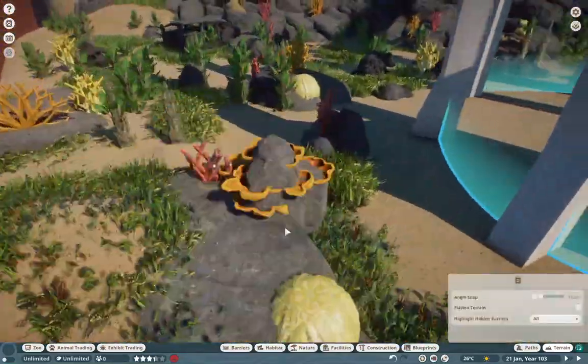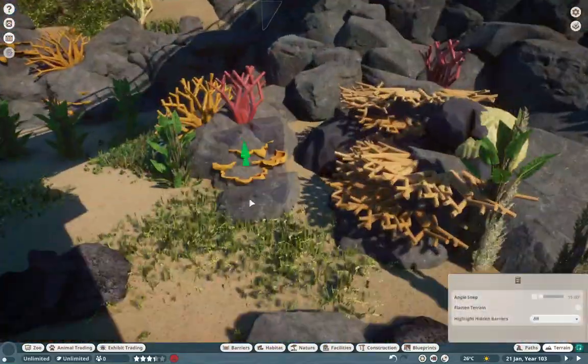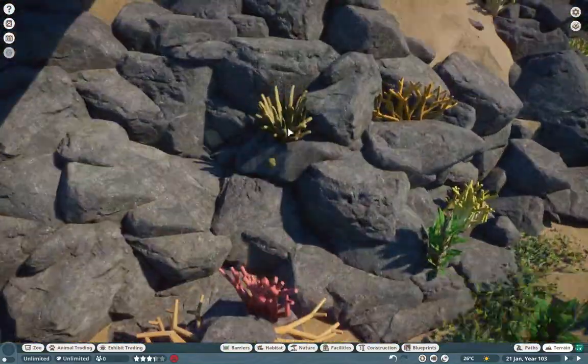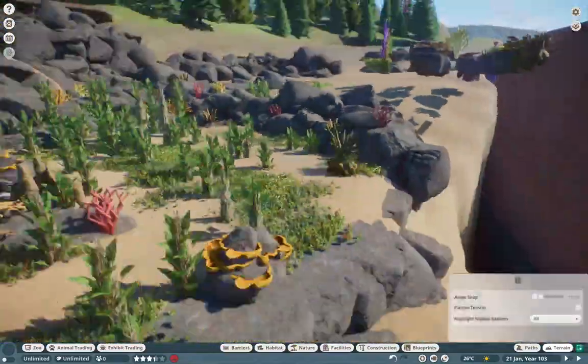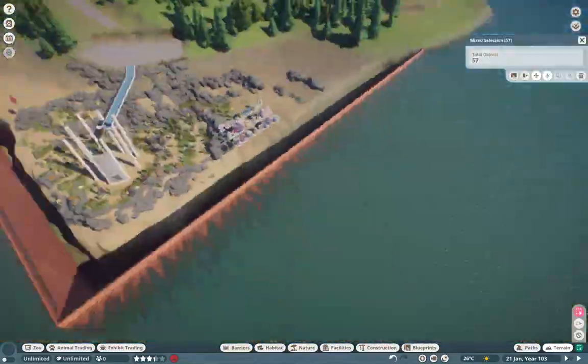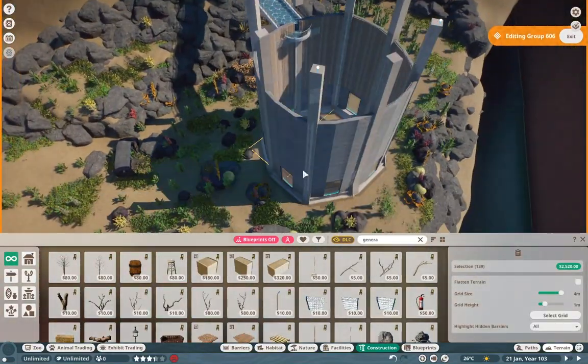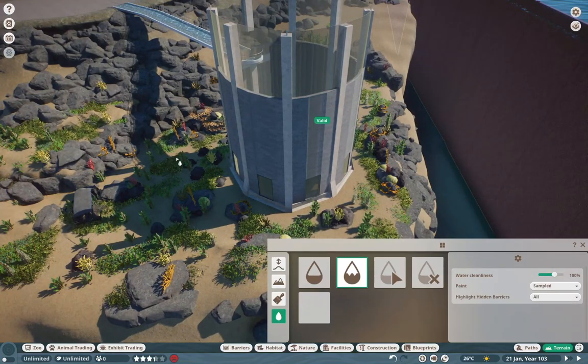I think it turned out pretty swanky in the end. We had some plate corals as well, and we also integrate some of JoJo's scenery from the General Zoo pack, which is a really awesome pack. The rocks in there are not really my favorite for terrestrial builds, but they are perfect for aquatic and marine builds — came out just beautifully.